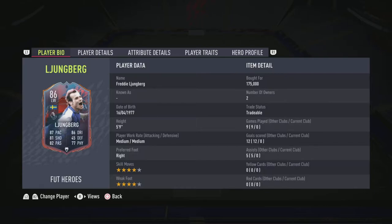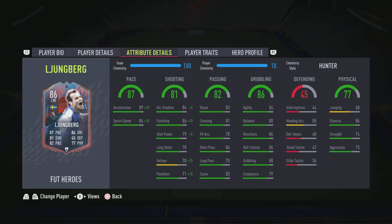Okay, so looking deeper into this card, as you can see, he is 5'9", medium-medium. He's right-footed with 4-star skills and 4-star weak foot. We picked him up for a pretty decent price of 175k, so we shouldn't actually lose any coins when we do sell him. Looking at his actual card, he's got 87 pace, 81 shooting, 82 passing, 86 dribbling, and 77 physical.